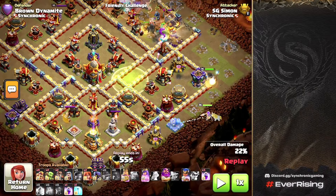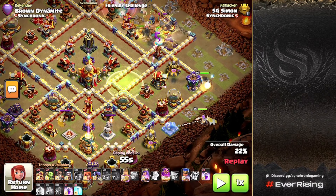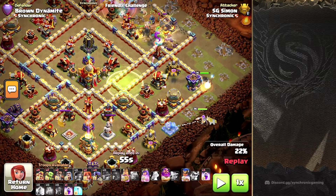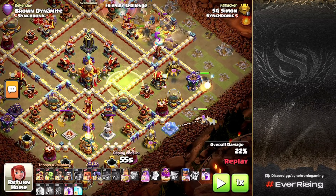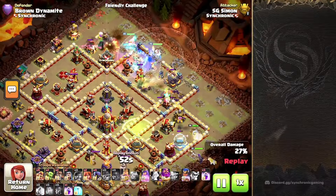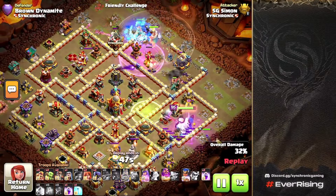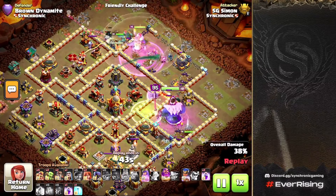We deploy the Queen as well just to set the funnel for the King, because the Queen isn't really needed in that compartment — especially with the Jump Spell — as she's not tanky enough. The King going up is absolutely broken, which is something to remember. The Root Riders did get stalled up a little bit, but you want to make sure that doesn't happen to get the most value out of them.